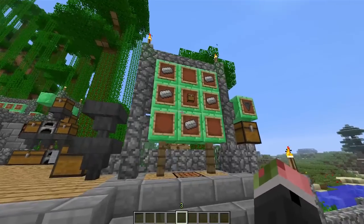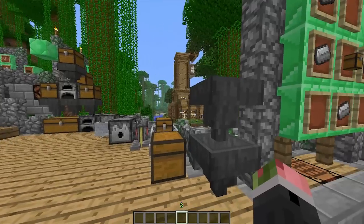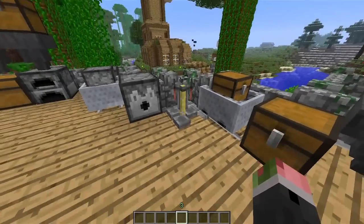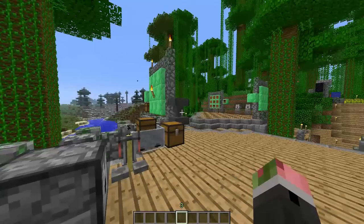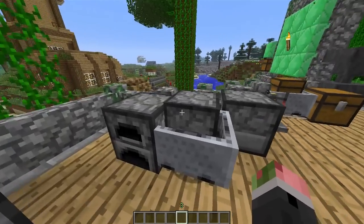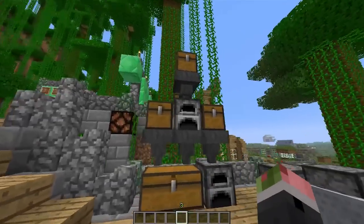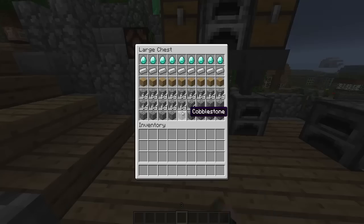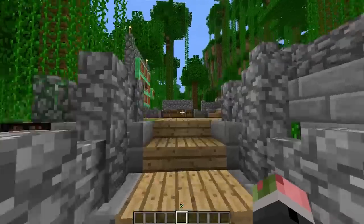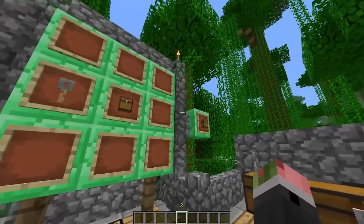The first thing that's probably noticeable in this update are hoppers. They're used for moving items from one place to another. Hoppers can work with hoppers, chests, minecarts, brewing stands, dispensers, and droppers. They also work with minecarts with furnaces. For double chests, they only work with the side they're placed over, so it gets a little tricky with chests.